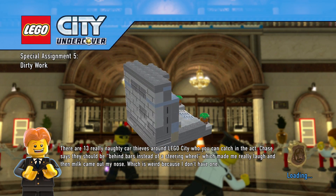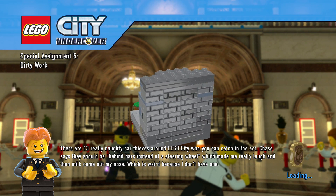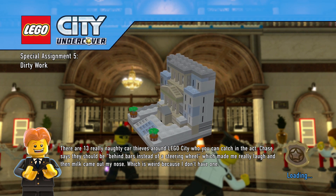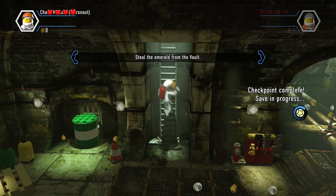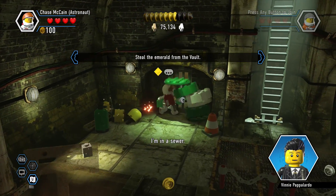There are 13 really naughty car thieves around LEGO City who you can catch in the act. Chase says they should be behind bars instead of a steering wheel, which made me really laugh — and then milk came out of my nose, which is weird because I don't have one. We don't even see the cutscenes, but I will diligently explore these levels until we find everything we need.